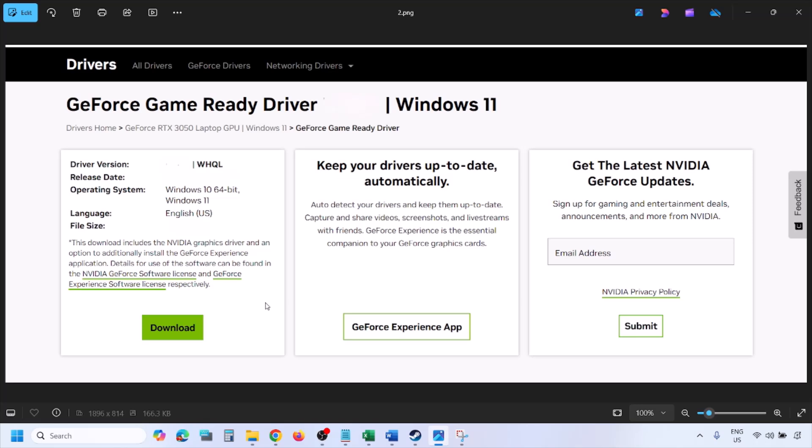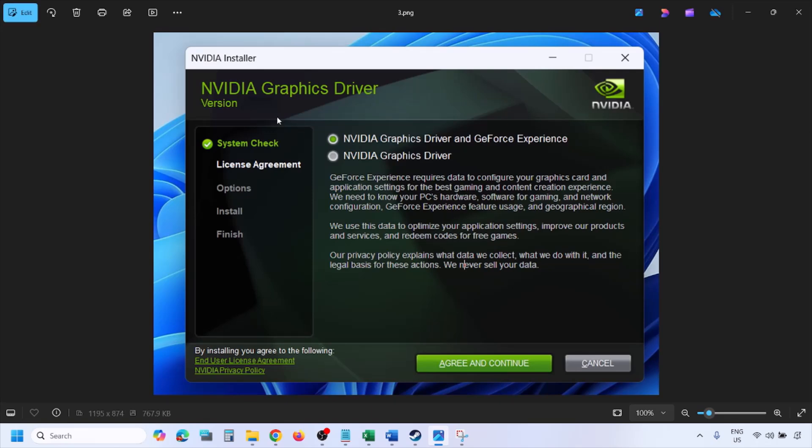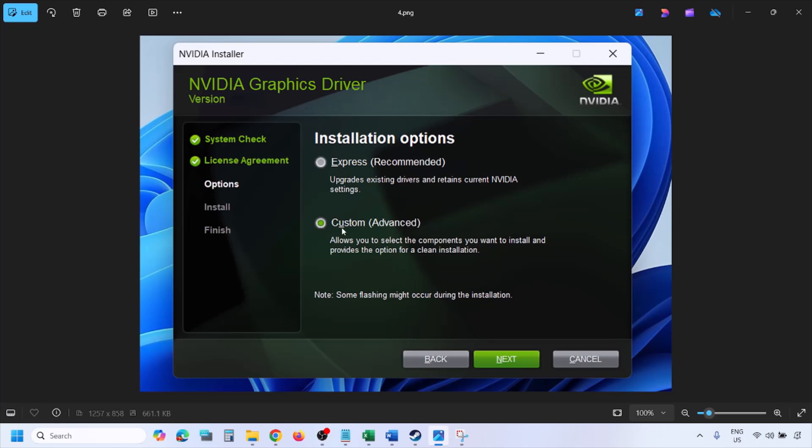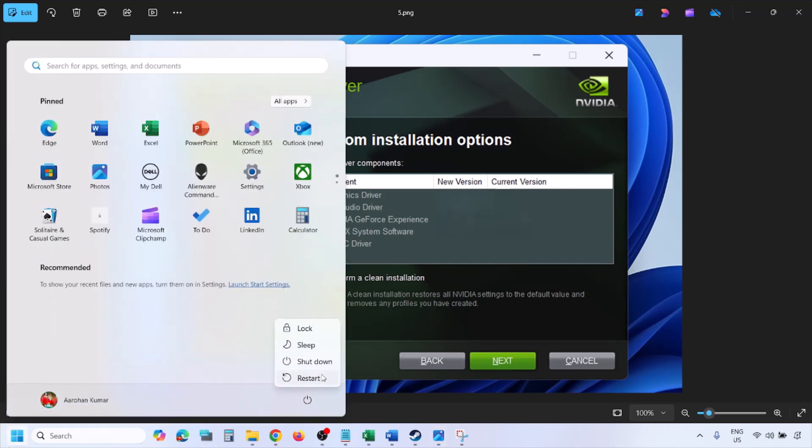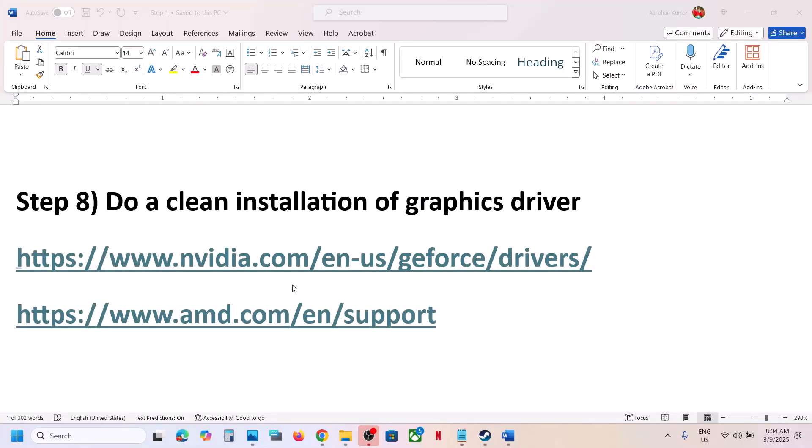Once the download is complete, run the exe file. Click Agree and Continue, then select the Custom option — by default Express is selected, so select Custom and click Next. On the next screen, put a check on the box that says Perform a Clean Installation. Click Next and let the installation complete. Once done, restart your computer and then launch the game.